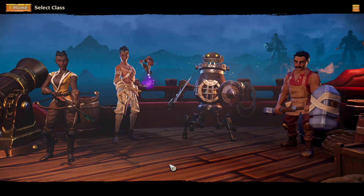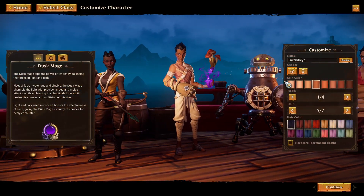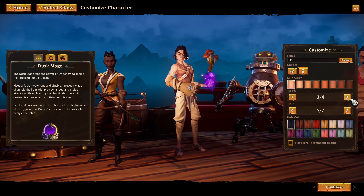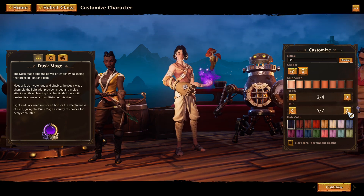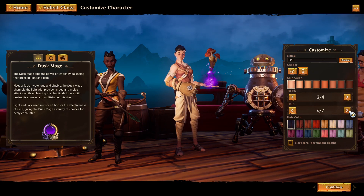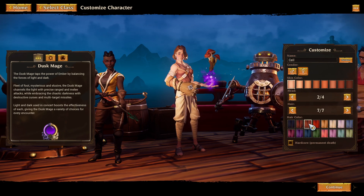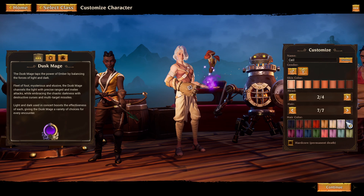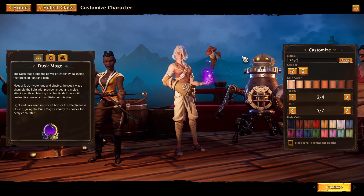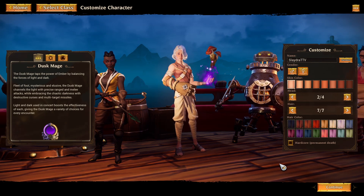For our first little session here, we're going to go ahead and hop right into the Dusk Mage. I'll go ahead and show you guys the character creation and cycle through a few of the different presets so you can see some of the variety in the hairstyles and the options that you have. The items that you equip will change the way the character looks. We can now actually change the hair color, which I think is a cool change.